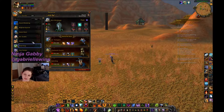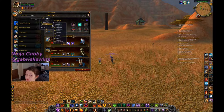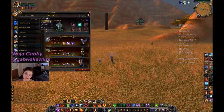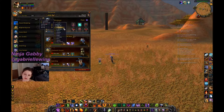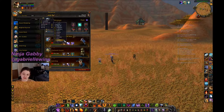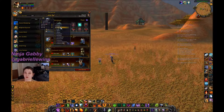To the left is your list of all your pets. There are a bunch of different ways to organize and sort them — like ones you have versus ones you haven't collected yet. You can filter by pet families: humanoid, dragonkin, flying, undead, critter, magic, elemental, beast, aquatic, and mechanical.